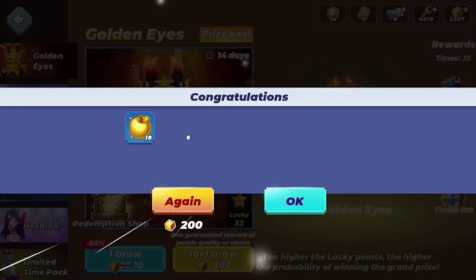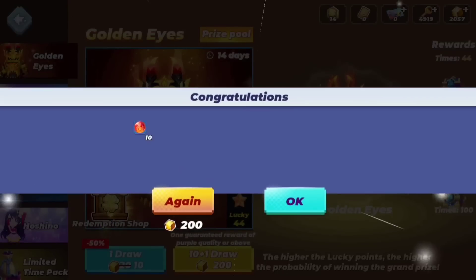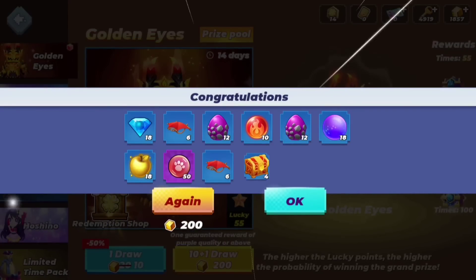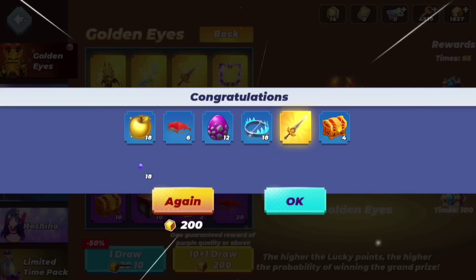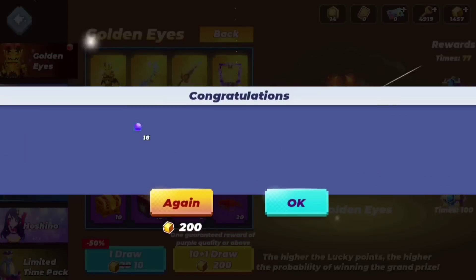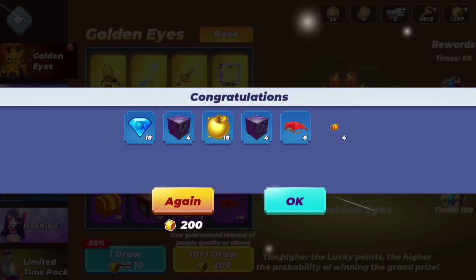Let's open this chest and see. I can draw once for free, not 10 times. And let's spin again. Give me the armor set. No armor set. And boom, armor set! Never mind. Boom, armor set, right?